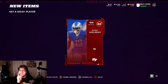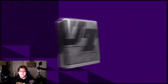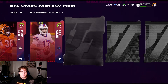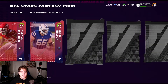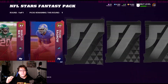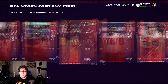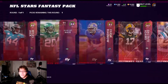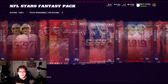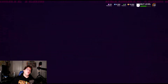The NFL Stars fantasy pack — I'm not sure what comes in this, but I think it's maybe just a base elite item from your favorite NFL team. We get Khalil Mack. Yeah, that's pretty much what this is going to be — an 83 overall player to start out the year. I'm going to breeze through this. You guys can pause the video to look at the actual players, but yeah, you get an 83 overall free player. I'm actually going to go ahead and take Christian McCaffrey.